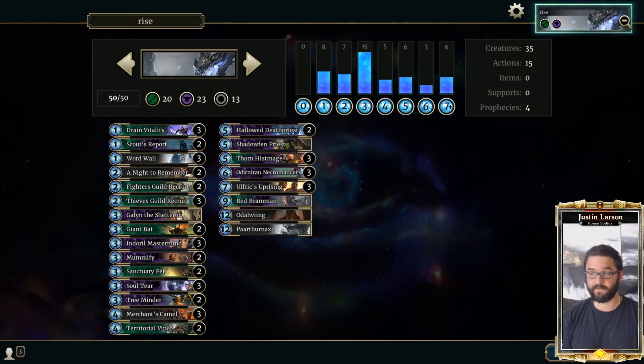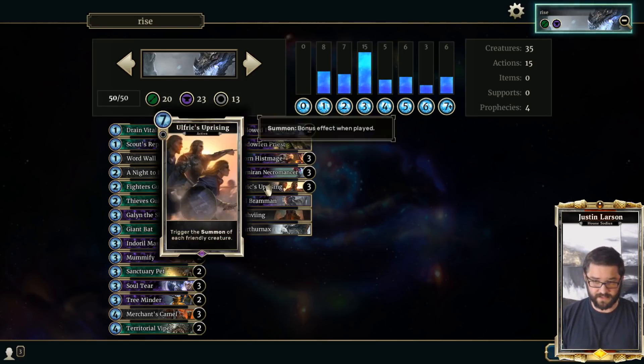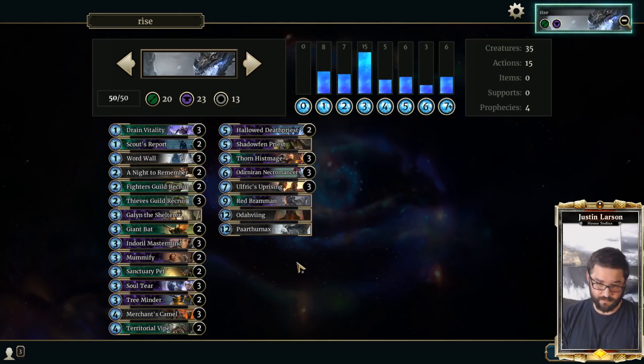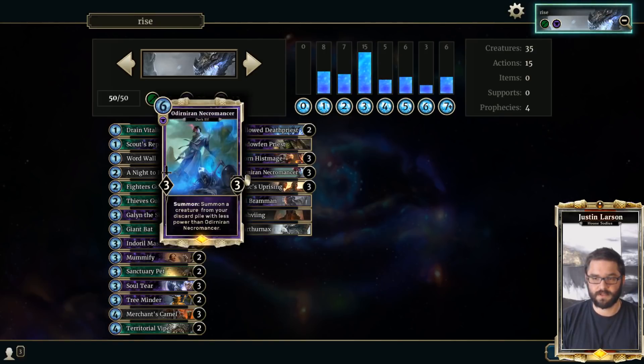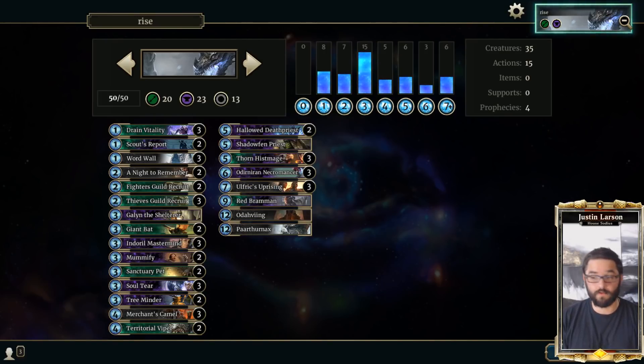I think Uprising Talbani is still a stronger deck in the hands of somebody who knows how to navigate it. This deck is easier to play — you don't need a calculator. You're just using Ulfric's Uprising to generate ridiculous amounts of value alongside Galen, Soul Tear, Merchants, Camel, Ordinary Necromancer. The only differences are that Uprising costs one more, and Drain Vitality at level three now only affects one lane. We're going to take it on the ladder and see if it's any different than before.